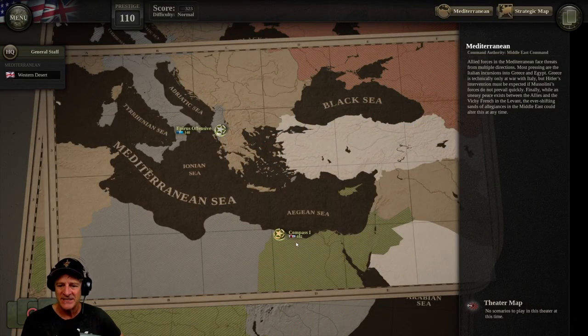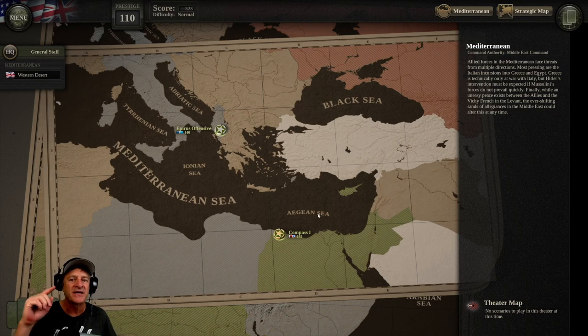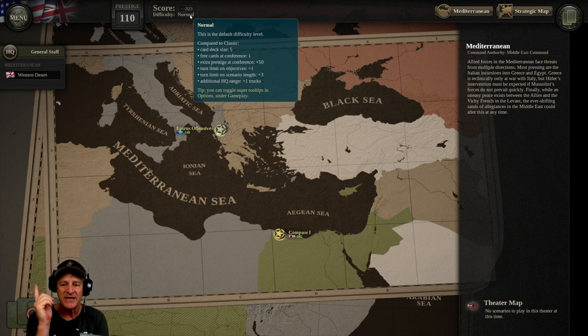We head back — compass goes up here and we'd be able to continue on. I think we go to the strategic map now. The campaign basically continues on after this. Our score is up to 323. I should mention the game has four difficulty levels — we were playing on normal, the second out of four. With the bonus objectives and everything, even if you're playing at a particular level, there's always something to shoot for.